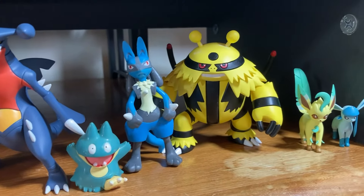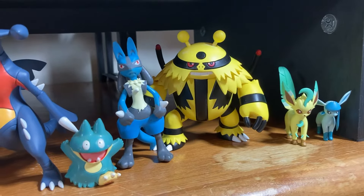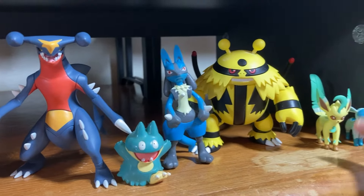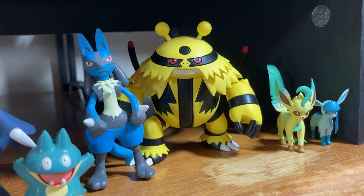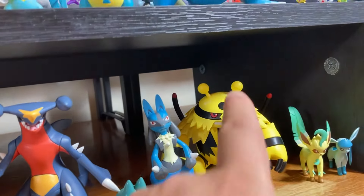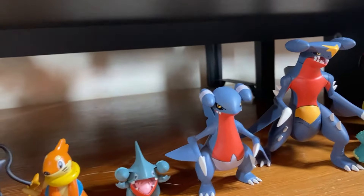Here's an Electivire. Leafeon and Glaceon — Glaceon's ear thing and tail broke off, so I gotta get a new Glaceon. But yeah, this Electivire is huge, and pieces can fall off so it actually does help to super glue some of the pieces together.